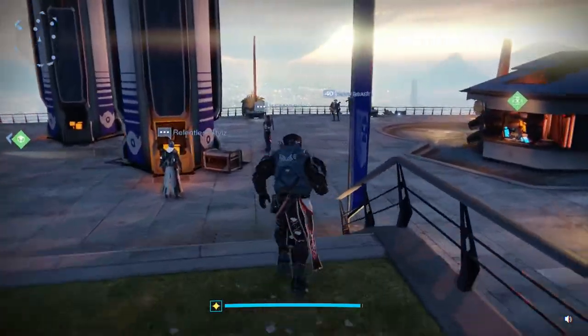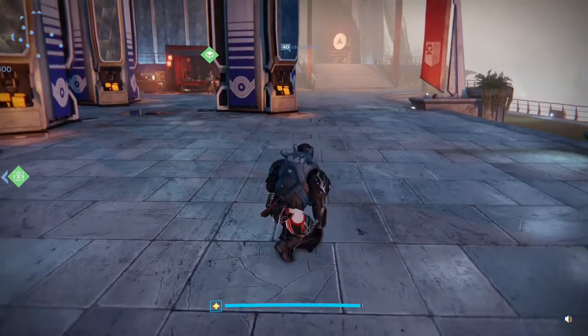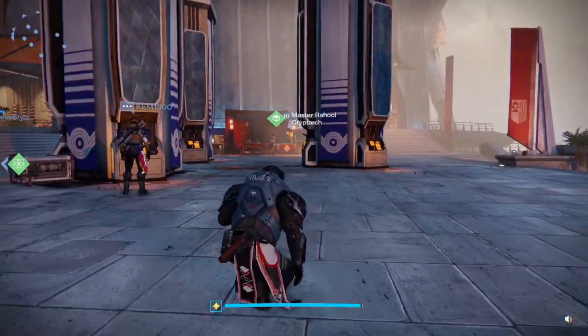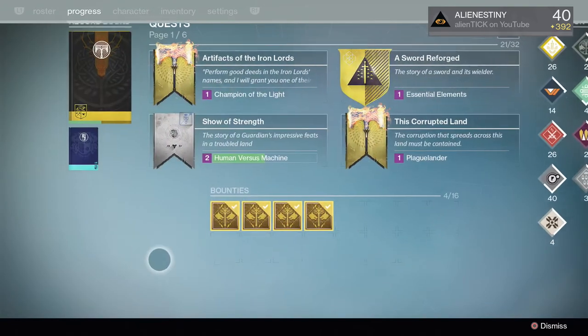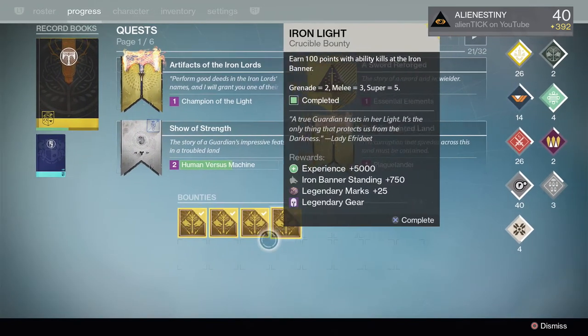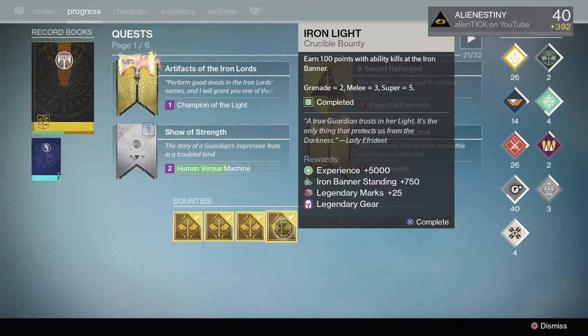First off we're going to go do our Iron Banner bounties on my Titan and some engrams that we got. So let's go ahead and open up the bounties first. I'm not really expecting anything, maybe like a god roll Clever Dragon or something, just something that will benefit me. So let's go ahead and open them up.